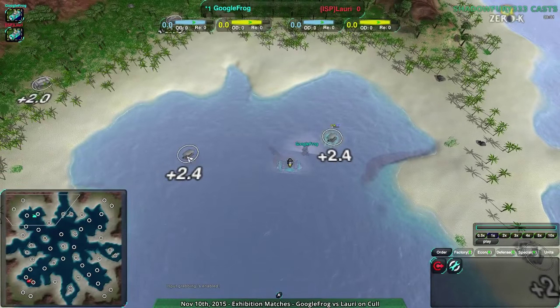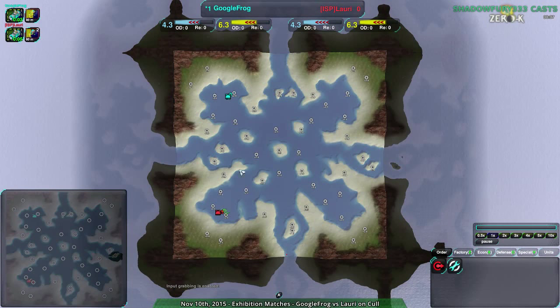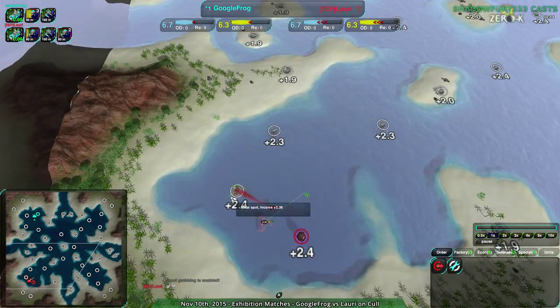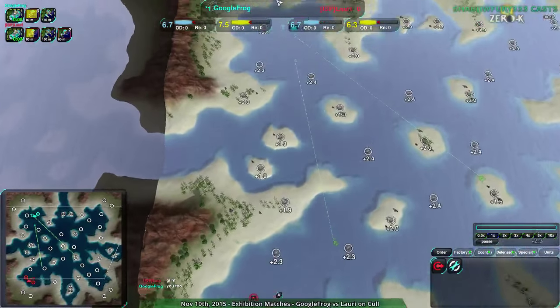I mentioned Hovercraft when introducing the last game, then said no, it'll probably be Amphib, because Amphib is the factory of choice. On mixed maps like this, Amphib is totally the factory of choice. Now, players can start anywhere they want on the north or south side, and both players have just so happened to choose the west side of the map, so they are going to be at close start positions.